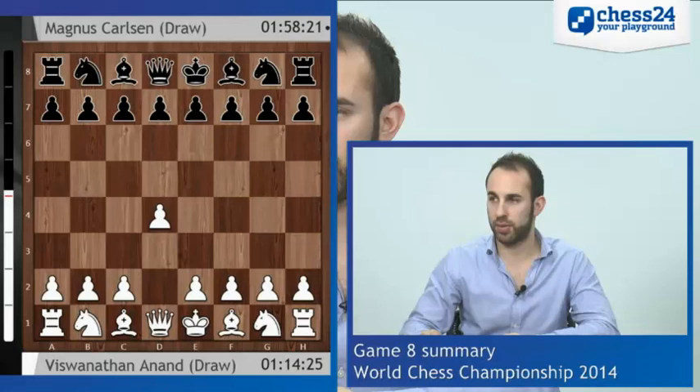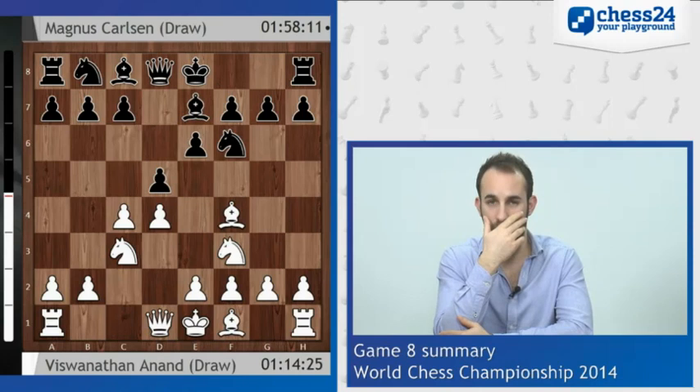Magnus managed to draw the game with black relatively easily, meaning that he maintains a one point advantage and has white the day after next, as there is a rest day tomorrow. So let's have a look at the game. We had, as we would expect from Vishy, D4, Knight F6, C4, E6 and we have a Queen's Gambit Declined that we've seen already in this match with Bishop F4. Now we saw this however when Magnus played after Castles E3 — we saw the move C6, however in that game Vishy showed great opening preparation and actually it was the only game that Vishy beat Magnus.